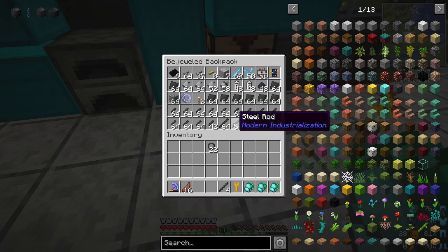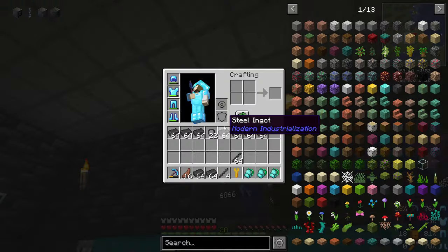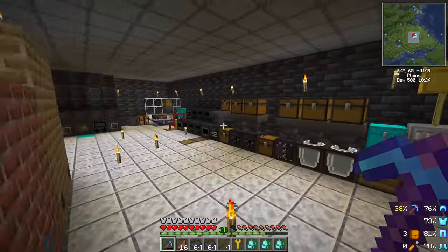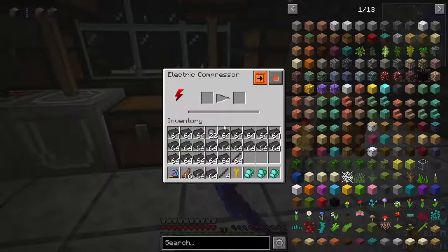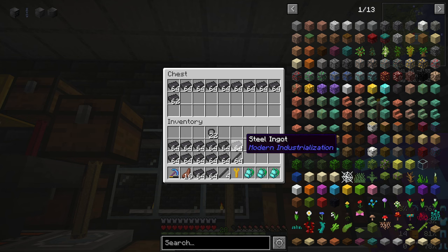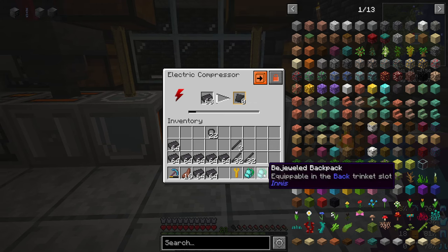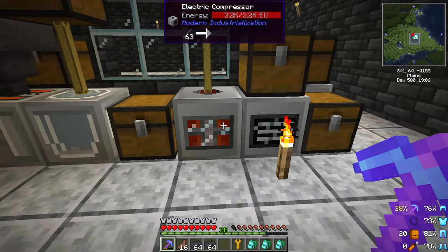It also means I'm going to have to put some piping out here, but that's fine — I think that will look pretty cool and be worth it. I wouldn't normally deal with all those steel blocks. I was going to dismantle some of the stuff we already have, but I feel like I'm going to use those eventually anyway. So why not? Let's just take all this out. Steel gears — that's always the one that gets you.